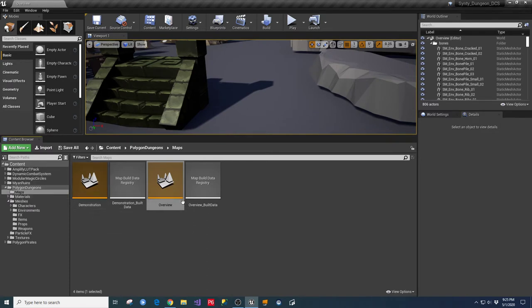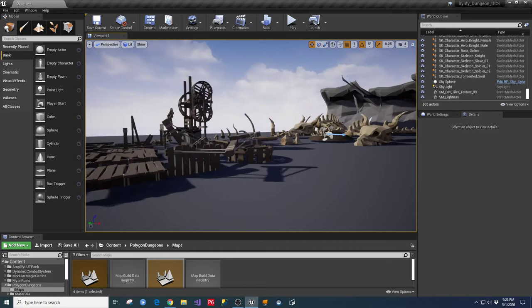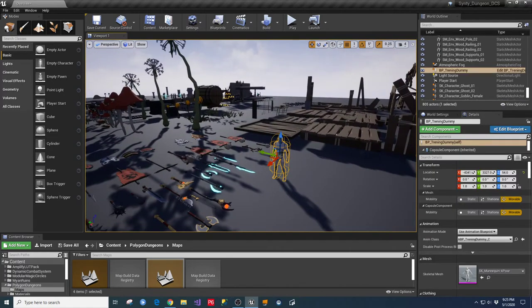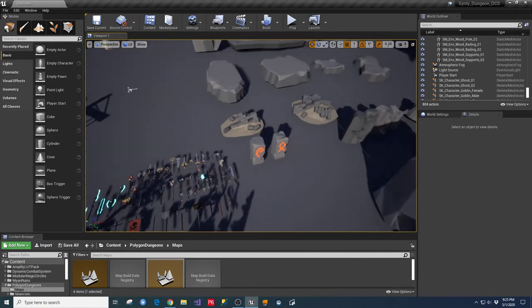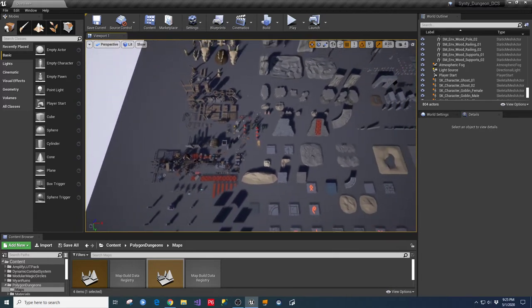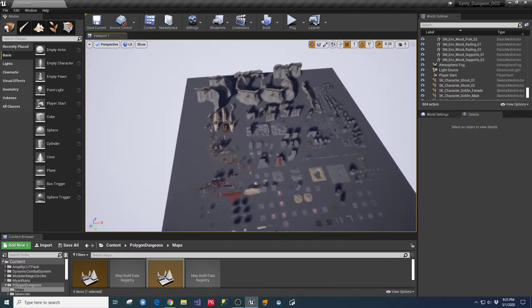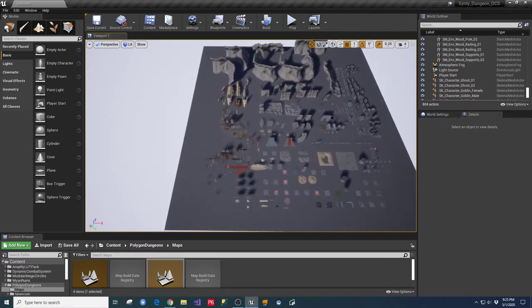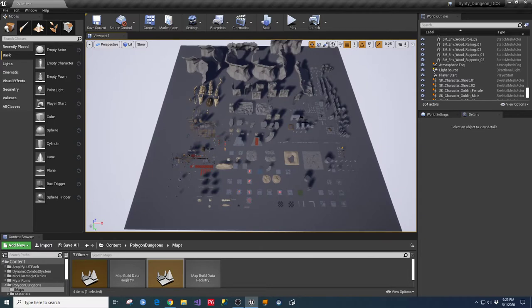This is an overview map for the Synty dungeons. I'm going to zoom out on this, and then we'll do a little flyover. These are all of the things included with that package - you can see there's just a lot of assets in there, and it makes for a pretty easy-to-build system when you have that much laying around in your toolkit.